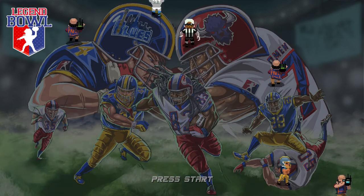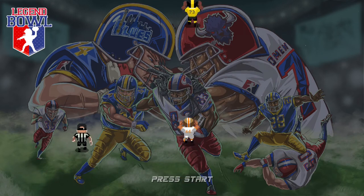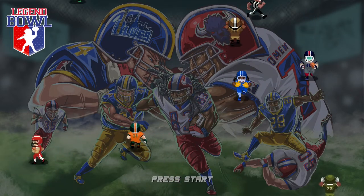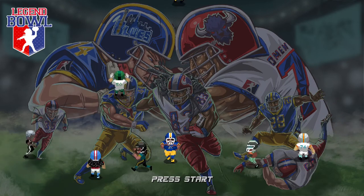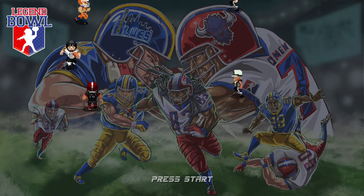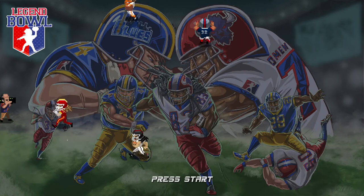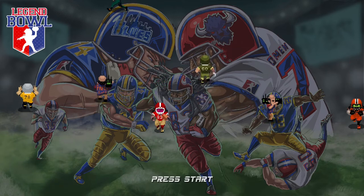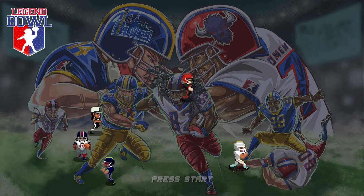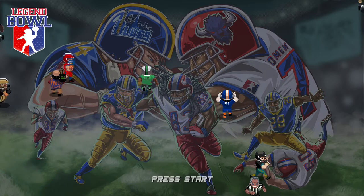In this series, we're going to be running through a franchise with a team that I've created in the game — and by created, I mean I changed a few attributes, names, edited some colors and logos for one of the teams that was already in the game. Today we're going to meet the starters. If anyone gets injured throughout the franchise, that's when we'll start introducing the backups. The one downside of the game is that you can't move positions around, so you can't put a wide receiver at halfback or an offensive lineman at tight end. That's the one downfall I've come across so far, but enough about that — let's get into meeting the starters.